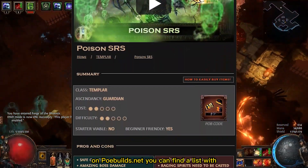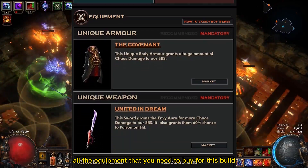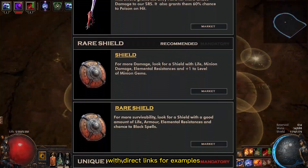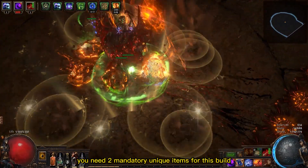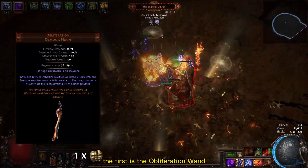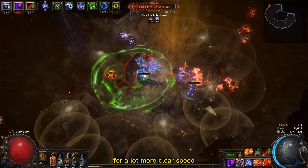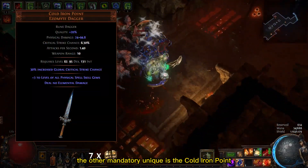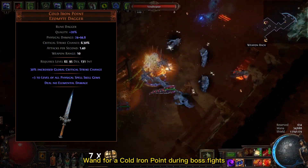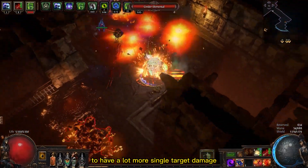Don't forget that on poebuilds.net you can find a list with all the equipment that you need to buy for this build with direct links for examples being sold from other players. You need 2 mandatory unique items for this build. The first is the Obliteration Wand that causes killed enemies to explode for a lot more clear speed. The other mandatory unique is the Cold Iron Point — replace your Obliteration Wand for a Cold Iron Point during boss fights to have a lot more single target damage.